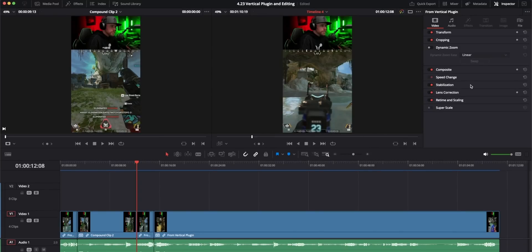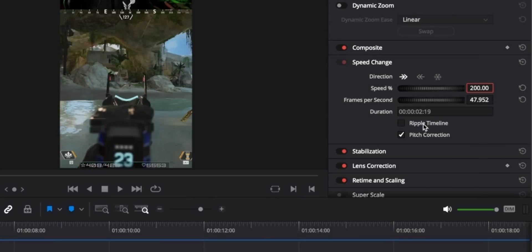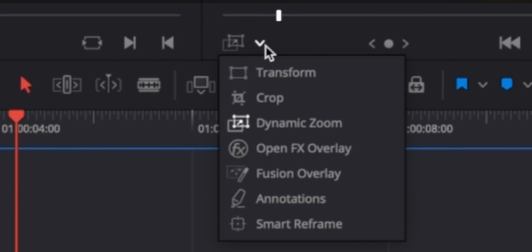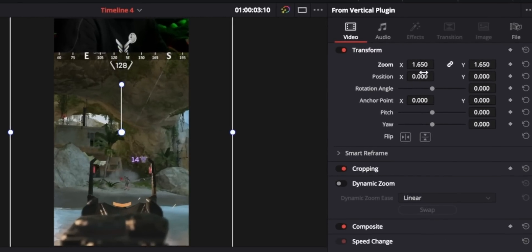If you haven't watched our video about plugins yet, you better go do that now. The next part about your interface is the inspector. When you pull this up, it'll have a lot of tools that you may already use a lot — they're already right here, ready to be used on that clip. The big one for this example is speed change — really easy to just speed things up from the dial right here. Be sure to check ripple timeline.